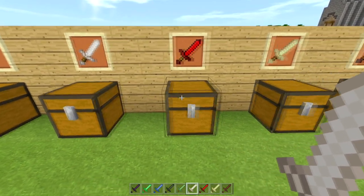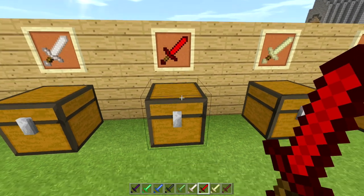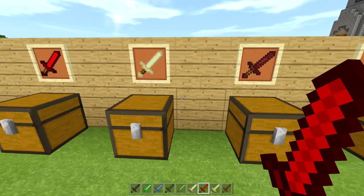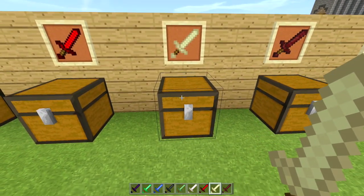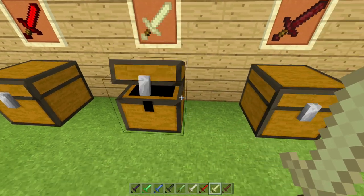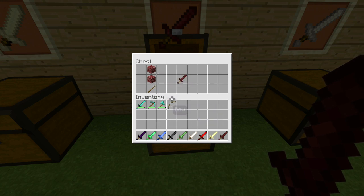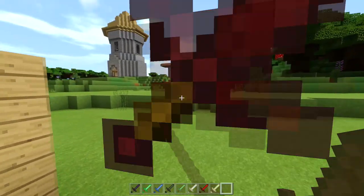Right here we have the redstone sword — it does six attack damage, almost as good as a diamond sword which has seven. Here is the crafting recipe. Then the next one is the end stone sword, which is awesome because it has ten attack damage and you make it out of end stone, just like this. The netherrack sword has nine attack damage, made out of netherrack — pretty cheap so you can get these really easily, so you don't even need diamond swords anymore.